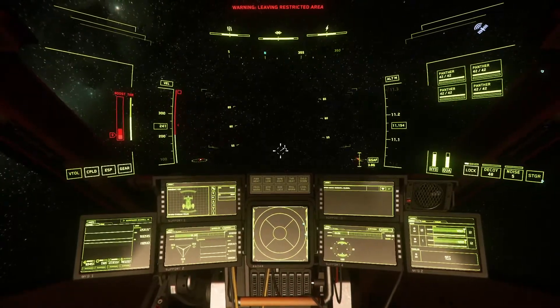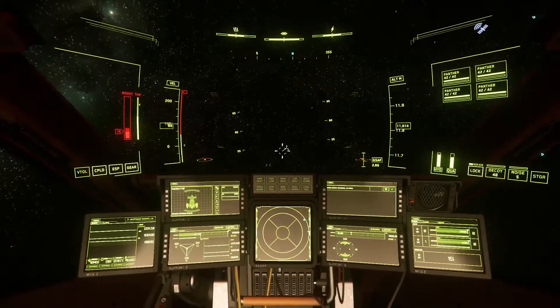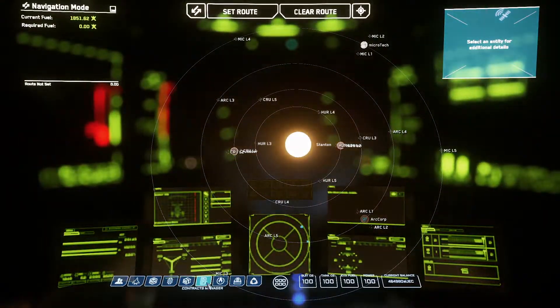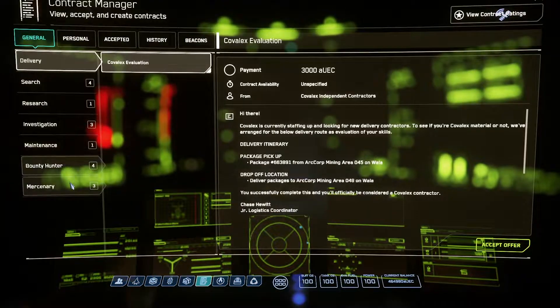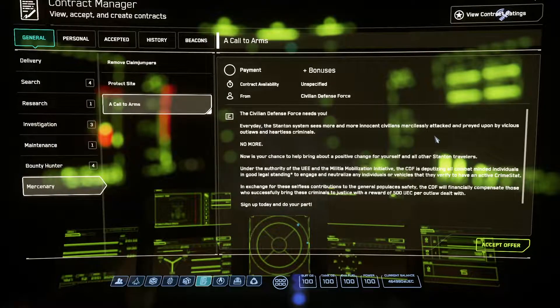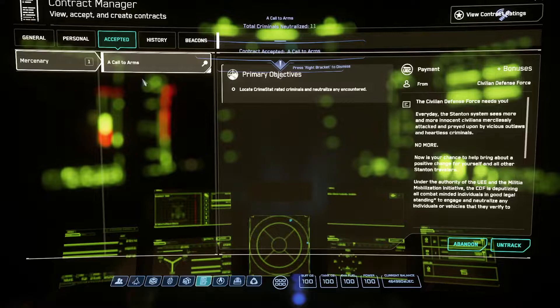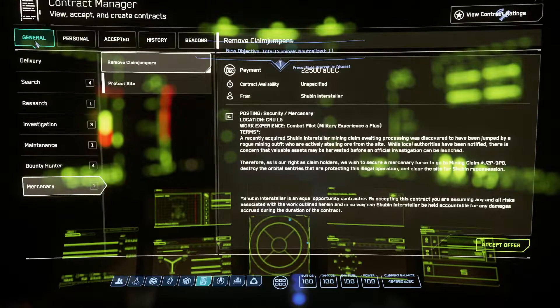We'll keep going straight up until we get to around nine or ten thousand meters on our altimeter — that's the meter on the right side of the screen. Our afterburner is out so we'll let that recharge and come back down to zero. Now for the mission — we need to start making money. Open your mobile glass with F2, go down to Contracts Manager, then go to the Mercenary tab. The first one we're going to select is 'A Call to Arms' — all this does is give you a 500 aUEC bonus for every criminal or person with a crime stat that you kill. It's basically free money, and you can always accept it as long as you're a lawful player.